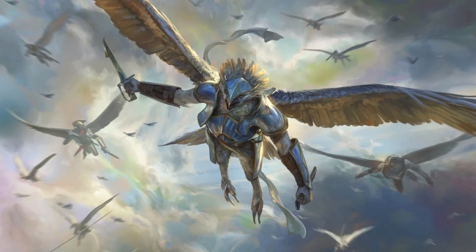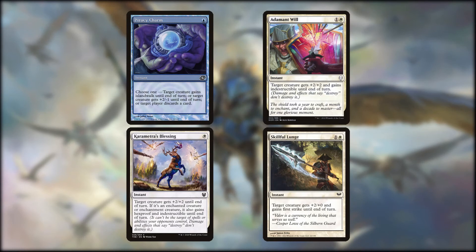Another, more fleeting way to get Radiant up to 8 power is through instants. These all work as combat tricks, though most of them have other utility as well. These are Piracy Charm, Karameter's Blessing, Adamant Will, and Skillful Lunge.